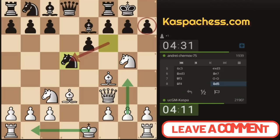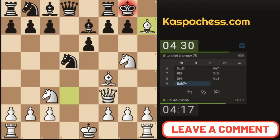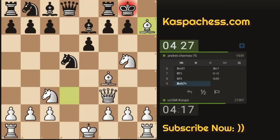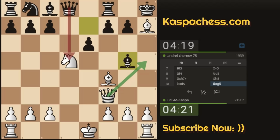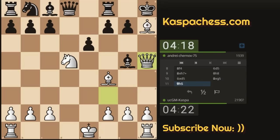Bishop takes h7 check — that's not a Greek Gift sacrifice because my bishop is defended by my knight, and I have queen h5 coming. I can already see a mate coming. This is why I keep saying: if you play well and keep attacking aggressively, it's not you who checkmates your opponent — it's actually them who blunder and give you the chance to win. Don't stress; just play good attacking chess and your opponent will get tired and blunder someday.